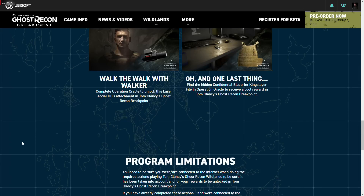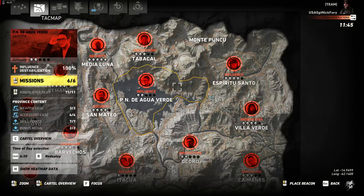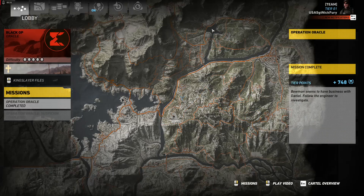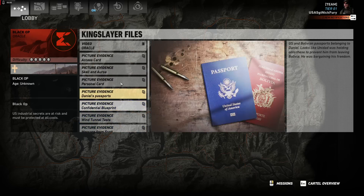Now let me show you the file. You open up your map and go over to Oracle — here's the blueprint right there, the Confidential Blueprint. That's the one you get out of his room when you do the first part of the mission. So it's not an extra mission. We were all freaking out thinking we had to go back and get it, but we already have that thing. So if you've already done the mission, you're going to have all these — don't worry about it.